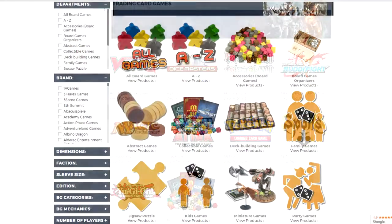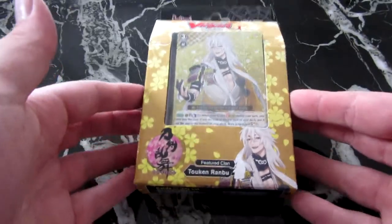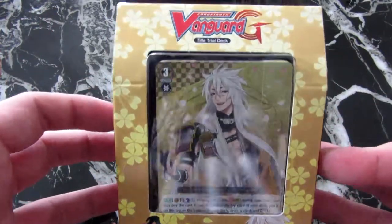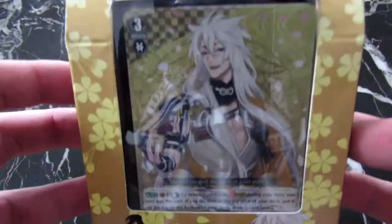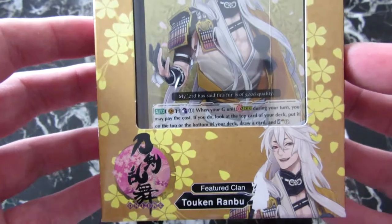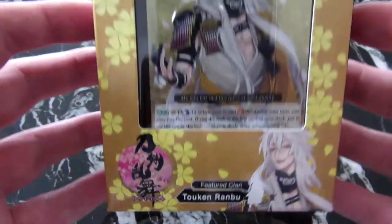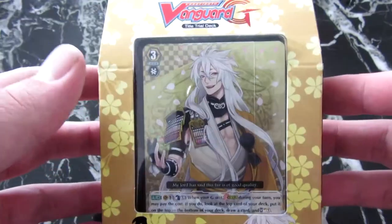Check them out for all your TCG miniatures and other gaming needs - cheap prices and they do international shipping as well, so all you lot in America and everyone else can get on it. Anyway guys, sit back, relax and enjoy. So this is the Token Rambo Cardfight Vanguard trial deck - came out I think February 2017 back in Europe and all that, but came out in Japan first.